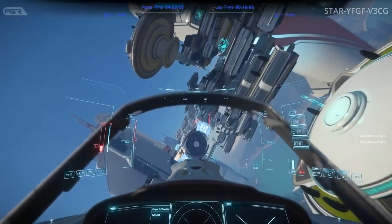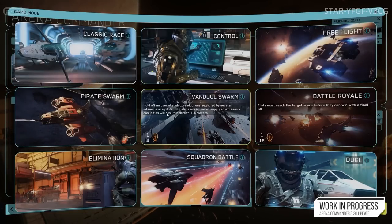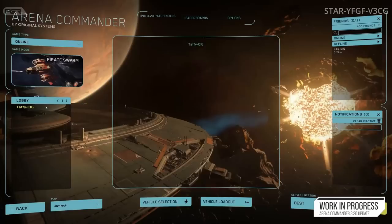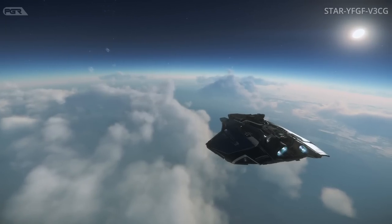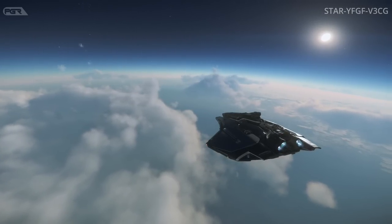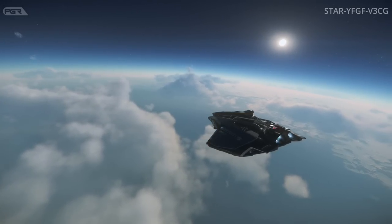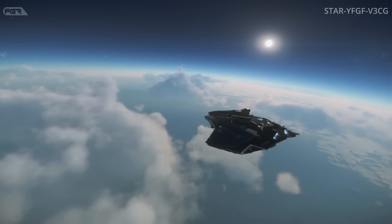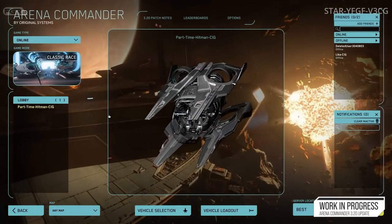Whether this will be for the PU or Squadron 42 first is unclear — Squadron will likely get this mechanic first, but hopefully it comes to the PU sooner than later. If they actually pull this off in the PU where the AI can move boxes to fill a trolley and then offload somewhere else, that'll be pretty cool. Whether it will be a smooth experience is another question, because as of late the AI in Star Citizen has not been performing well.